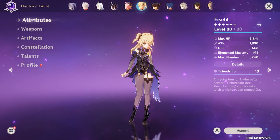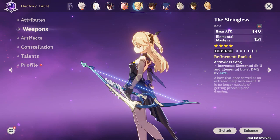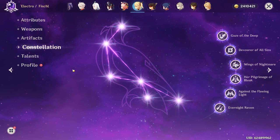Next up, Fischl, level 80. Her crit split is 51-127. She has the Stringless at Refinement Rank 4 — this will probably go to Venti once I get him. I'm rocking two-piece Gladiator's and two-piece Thundering Fury, which should probably be on Keqing, but the pieces aren't the greatest so I keep it on Fischl instead. She is Constellation 6, talents are 3-11-10.